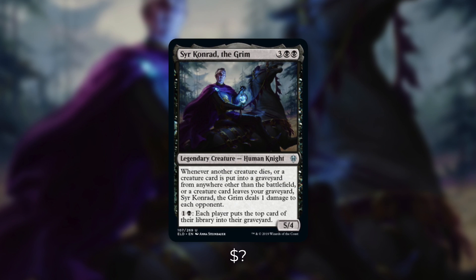Today's deck tech is on the newly spoiled Sir Conrad the Grim. It's a 5/4 human knight that costs 3 black black. It has: whenever another creature dies or a creature card is put into a graveyard from anywhere other than the battlefield, or a creature card leaves your graveyard, Sir Conrad the Grim deals 1 damage to each opponent. And by paying 1 and a black, each player puts the top card of their library into their graveyard.